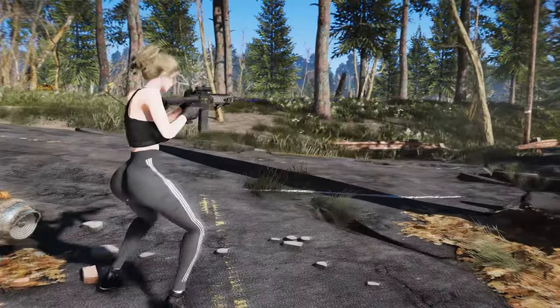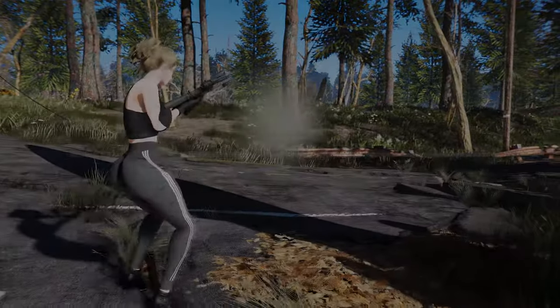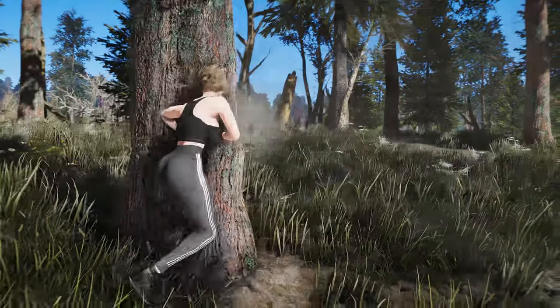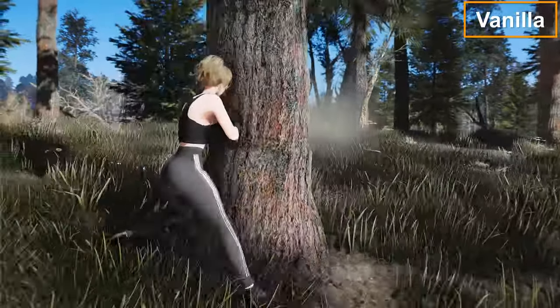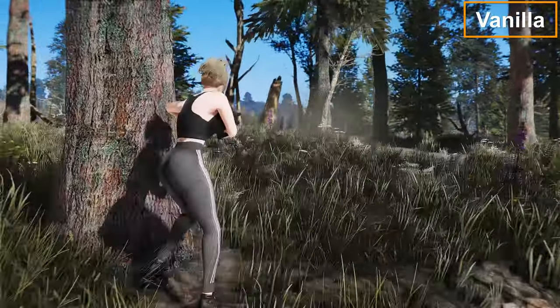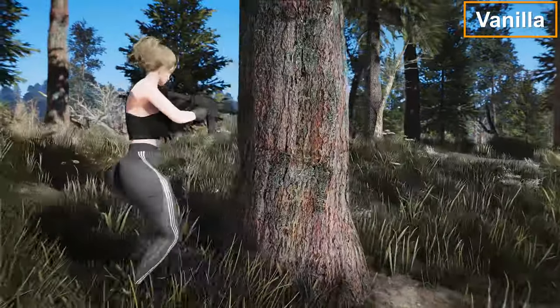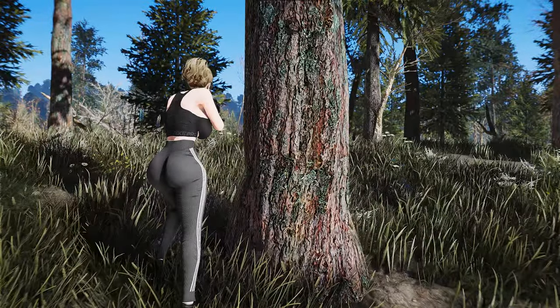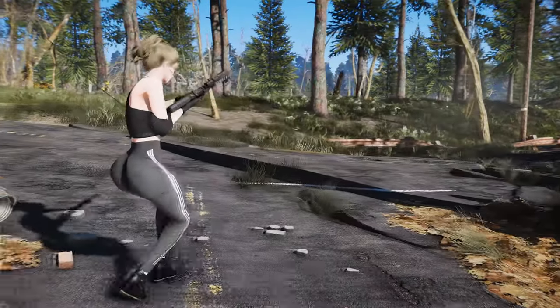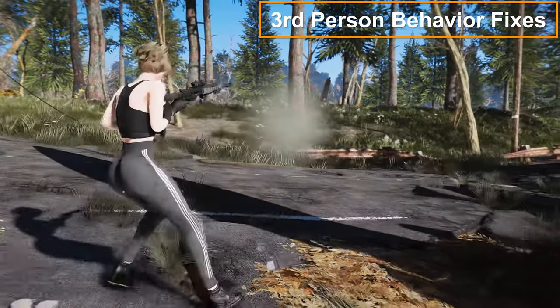First, we're going to take a look at a mod that fixes some glitches related to third-person behavior in the game. The mod is called Third Person Behavior Fixes by Bingle, and it's available on Nexus Mods. One of the glitches that this mod fixes is the reload animation restarting when you sneak and move or sprint in third-person. With this mod installed, the reload animation will continue smoothly regardless of your movement or stance.